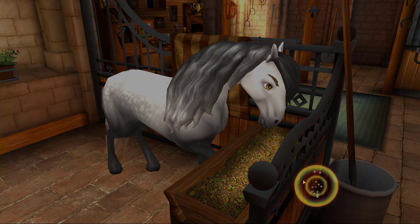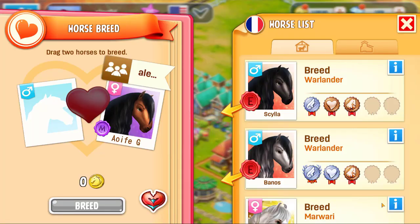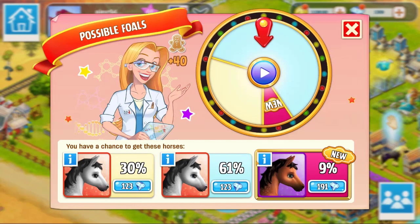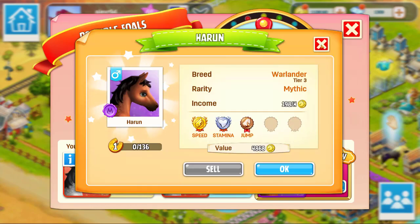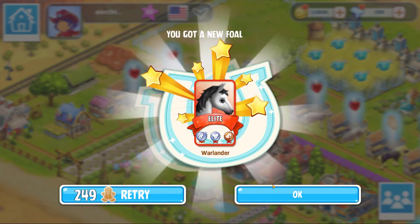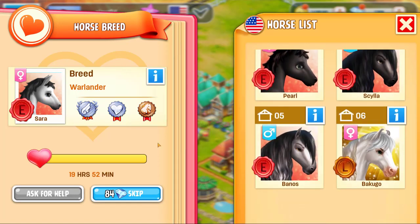Now that that one is grown up, we can go ahead and breed this to a friend's horse — we're going to try for the tier 3. We'll go ahead and breed this one to the tier 3 with a friend's one. We have a good chance now to get another tier 2 Warlander. Both of those are actually female, which is good because we have a male. Then we have a small chance of getting a tier 3 male. Now we've got a second Warlander tier 2, which is just ideal — we've got two of each on that.